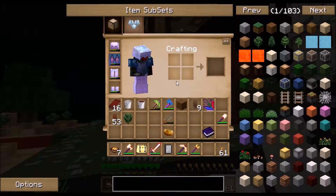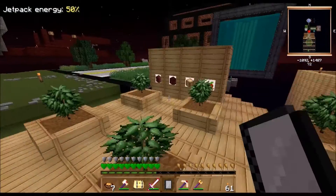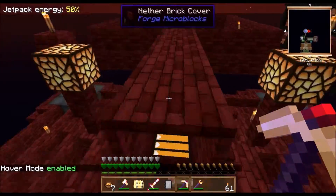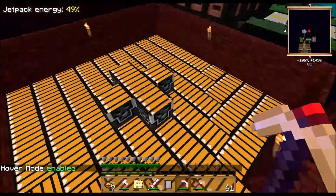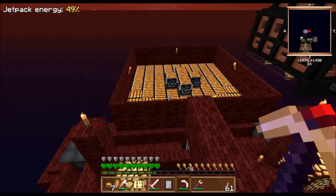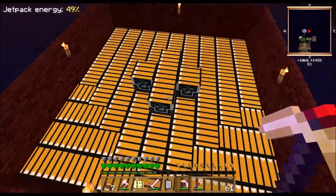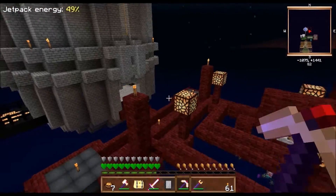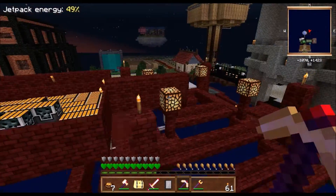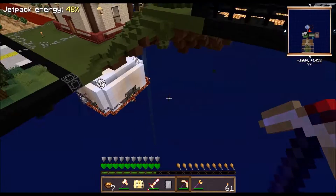Welcome back to Graying Skies, episode 16. Off camera I built a villager spawner over here - it's not active yet because I don't have villagers in it and I don't have mob essence to feed into these machines. They require mob essence to spawn whatever is in their safari net. That's actually a really efficient method of getting life essence in your blood magic system.